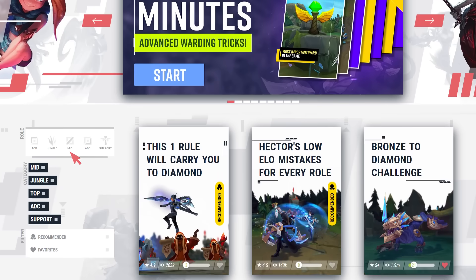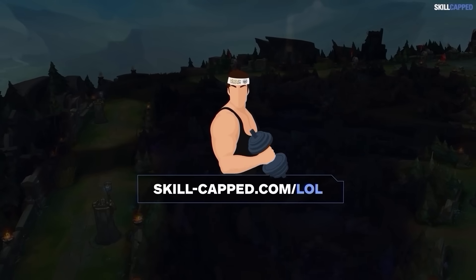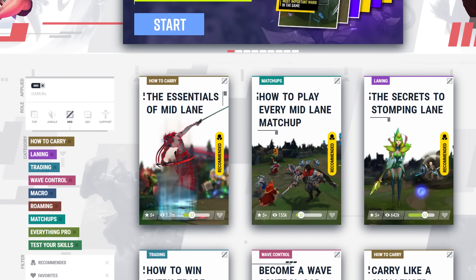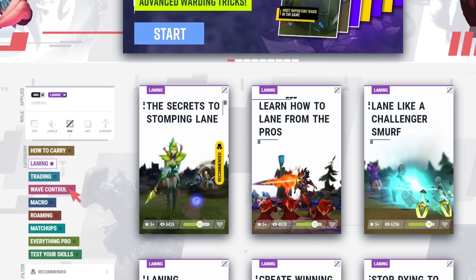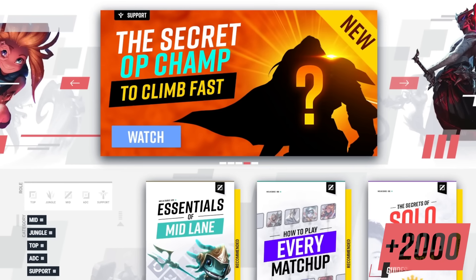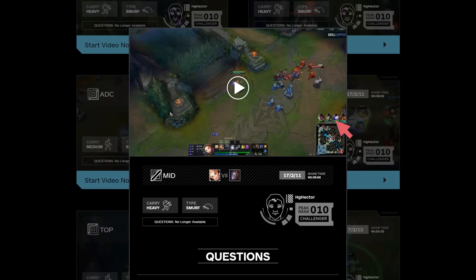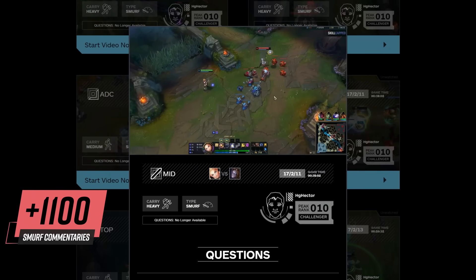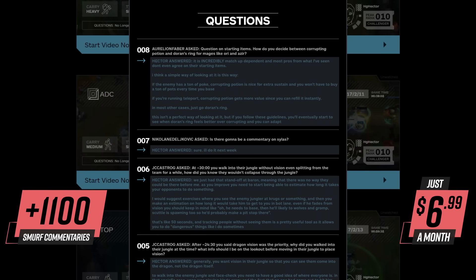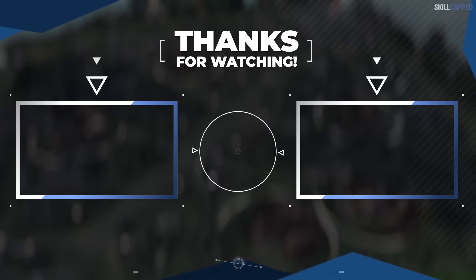Before we wrap this up, Skill Capped offers a 5-division rank-up guarantee — we've offered this for years because our service really does work. We produce by far the largest catalog of premium League guides on the internet, adding over 20 videos a week with over 1600 guides curated into over 100 courses. We've also sent Challenger players into elo hell 714 times and counting, where they commentate how to carry live. Sign up today for as little as $6.99 a month if you are serious about improving. That is absolutely everything you need to know to get started playing Akali and having instant success on her — good luck and catch you next time.